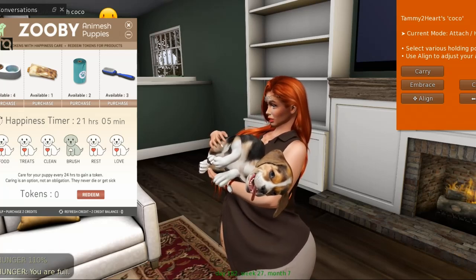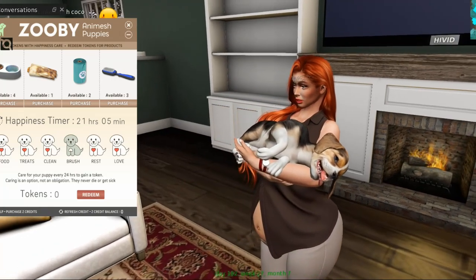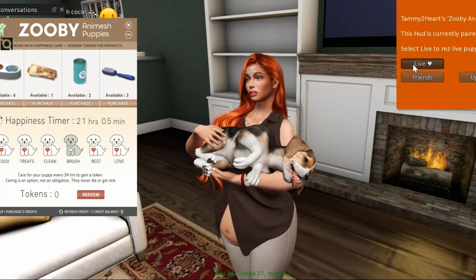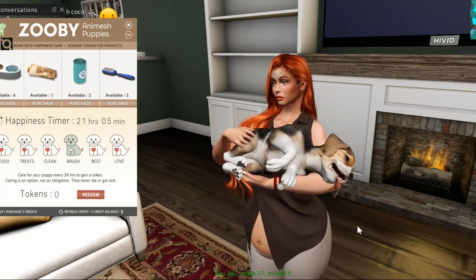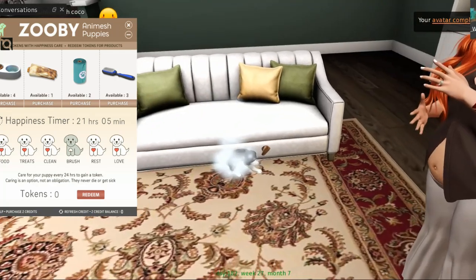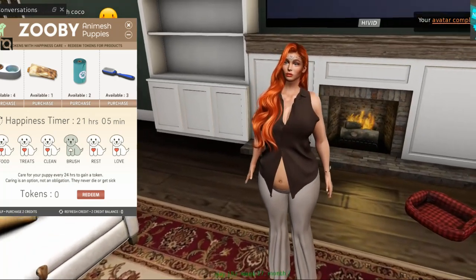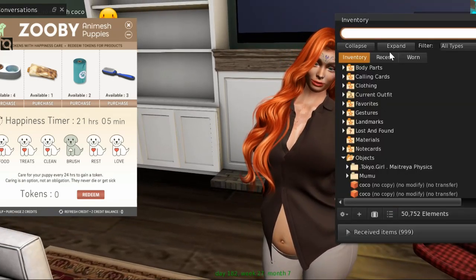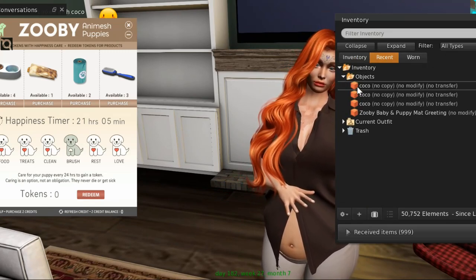Now what I wanted to show you guys is something I really love. All you have to do to put the puppy down is select her name, push yes, and there you go. But you do need to go into your inventory and delete the copies of Coco.